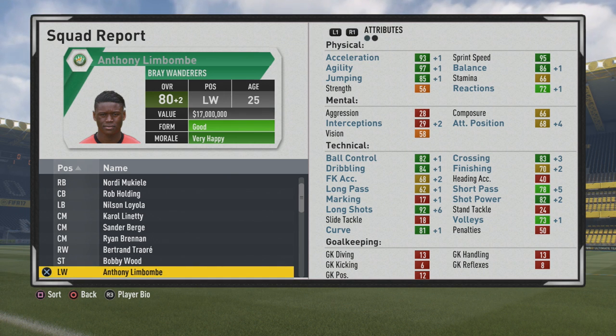He has great pace: 93 acceleration, 95 sprint speed. He's also very agile — 97 agility along with 86 balance. He can feel amazing on the ball and can get up there with 85 jumping. Technically, the ball control is at 82, 84 dribbling, 83 crossing — can put a good cross in from those wide areas — along with 78 short passing, 82 shot power, 92 long shots, and 81 curve.